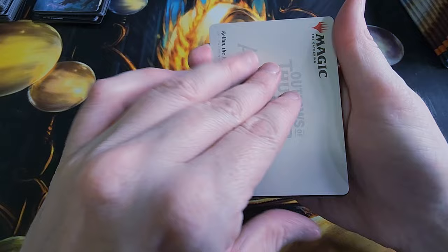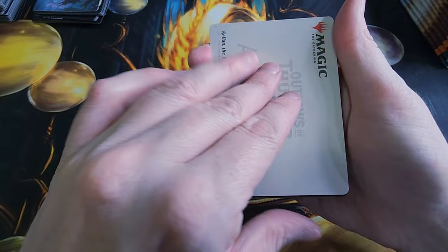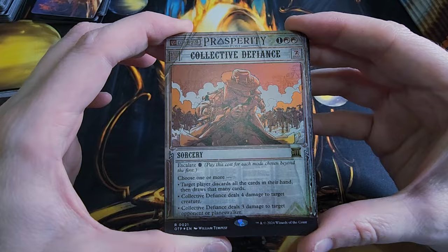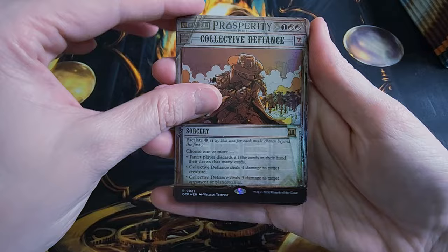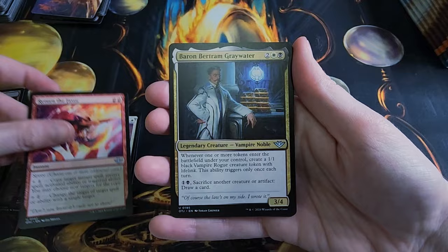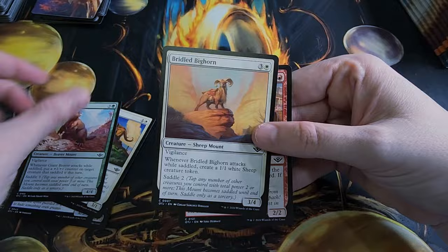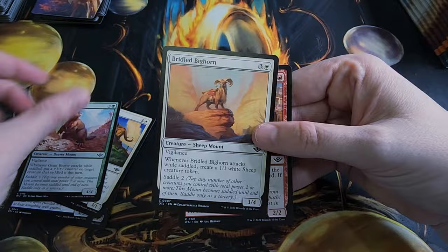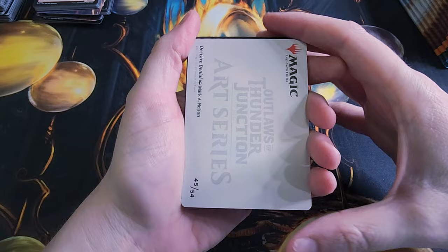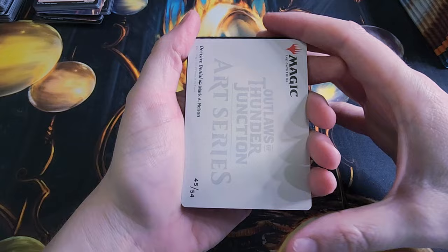I was actually able to open this one. Another art card — Kellen the Kid, and I like that. Foil Swamp, Collective Damage, Foil Prosperity Post — so that means we're going to get multiple rares in this pack. We got Terminal Agony, Fortune, Loyal Steed, Requisition Raid, Return the Favor, Baron, the Felidar, and then the rest are Commons and Uncommons. Giant Beaver — I love that card, it's my favorite card in the set now. It's not just a regular Beaver, it's a Giant Beaver. They knew what they were doing.